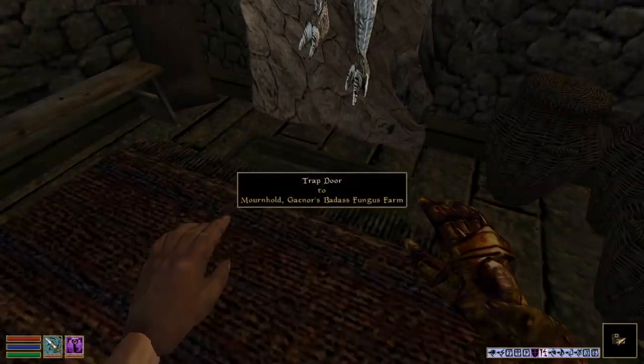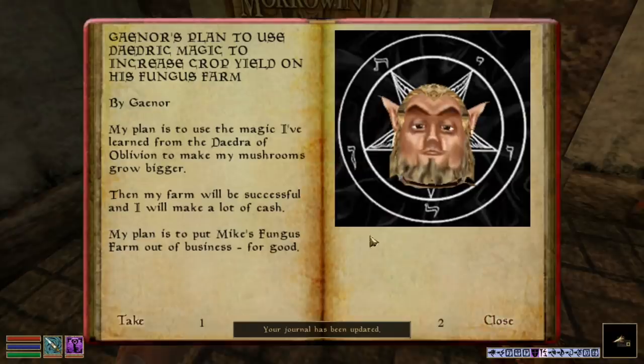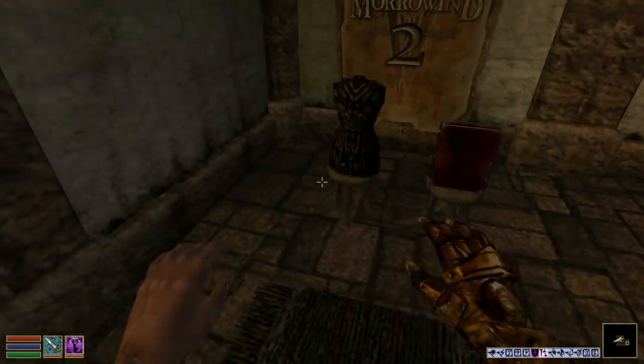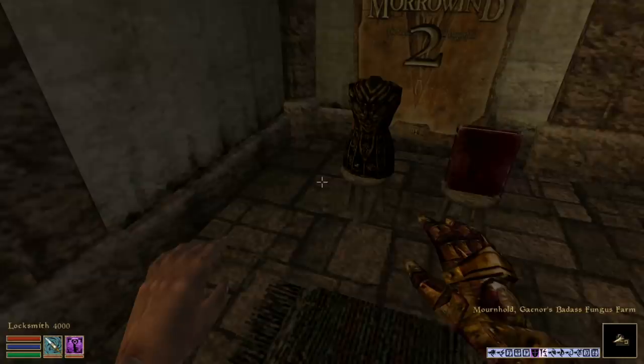There's a trapdoor — here it is, Morrowind 2! Incriminating journal: 'My plan is to use the magic I've learned from the Daedra in Oblivion to make my mushrooms grow bigger.' No no — 'My plan is to put Mike's Fungus Farm out of business for good.' My fungus farm?! You're going to put my fungus farm out of business?! I knew Gnor was up to his old tricks — I knew it from day one!